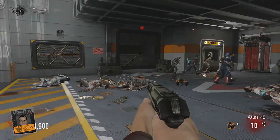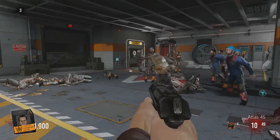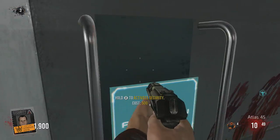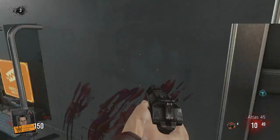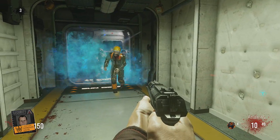It's your boy laggin24 coming at you with some more Exo Zombies Carrier. This time I'm going to be going over all of the new traps found on the map Carrier. One of the most fun things about Exo Zombies are the fun and innovative traps. Here's the first one, located just past the gun deck — it's a steam trap.